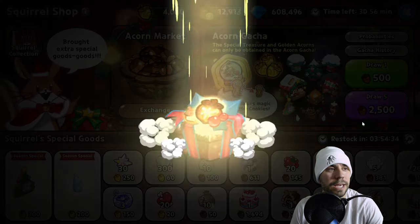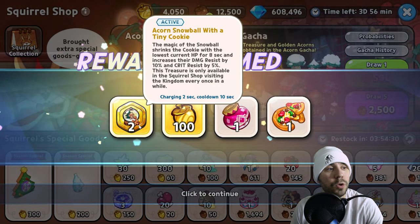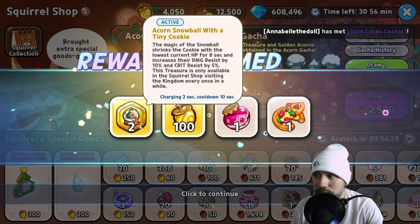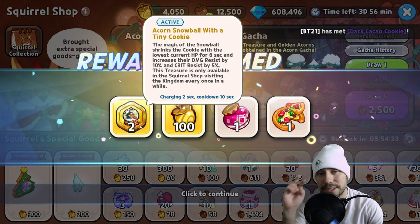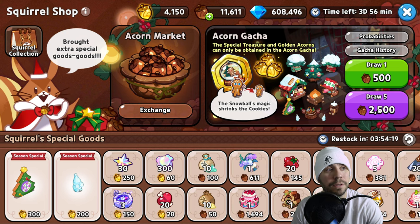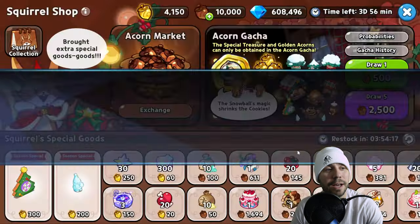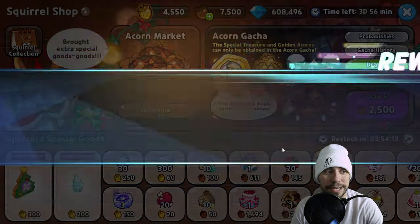Can we get one more special treasure? Two — we got two in one pull! That puts us to four. We got two in one pull. I don't know if we can get one more. We have a chance. There's always a chance in gotcha. We'll see.